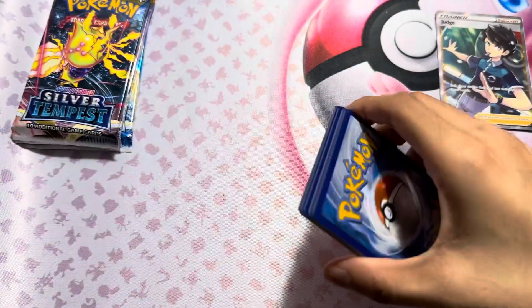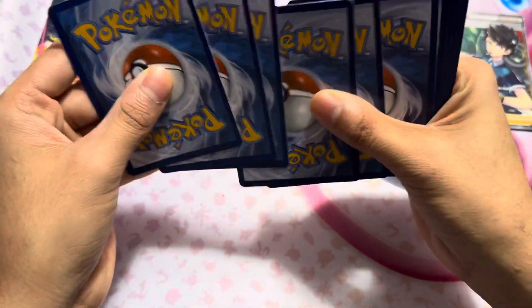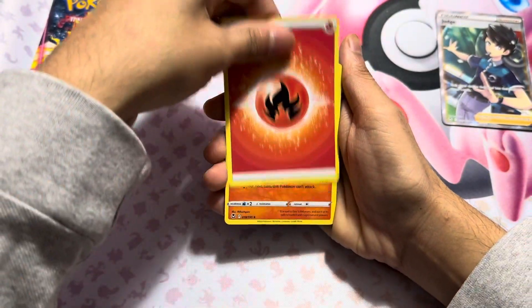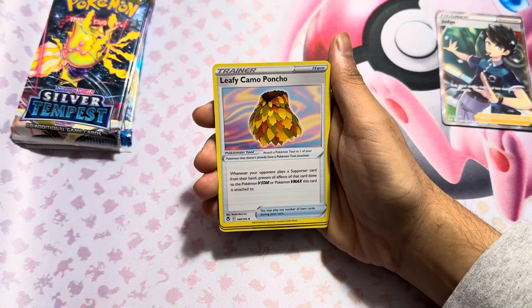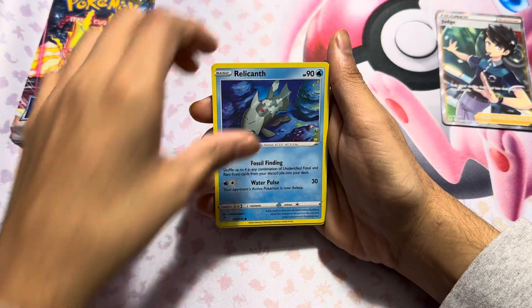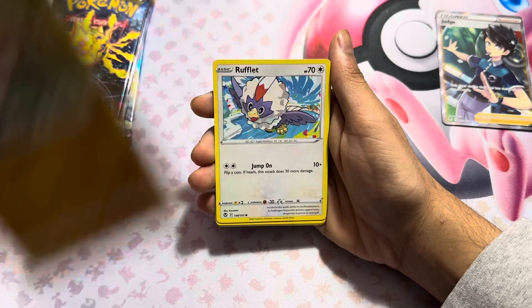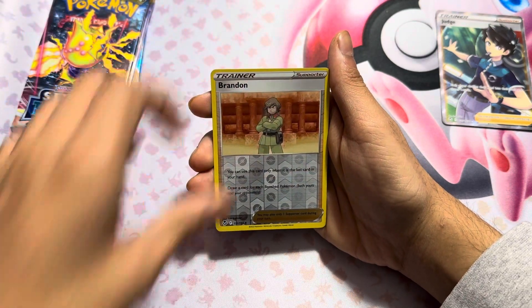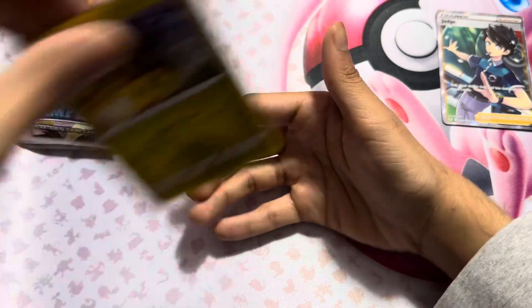There's another code card. Go for it from the back. We got an Energy, Ninetales, Camo, Slurpuff, Lucha, Relief, Swirlpix, Brandon, and that thing.